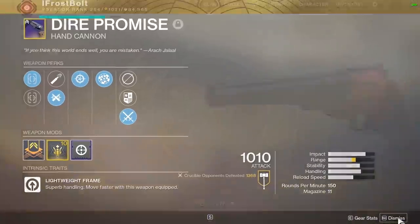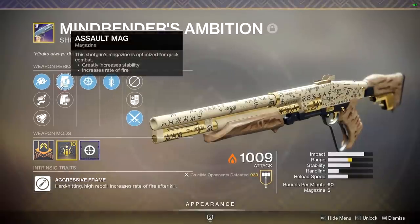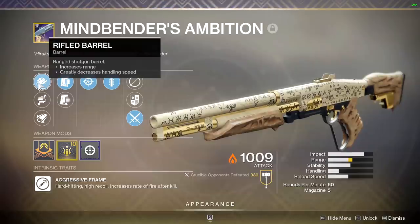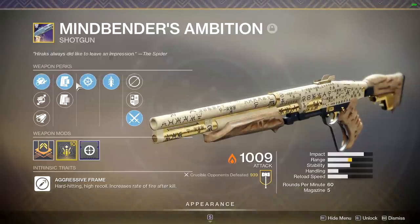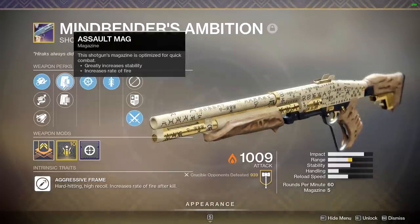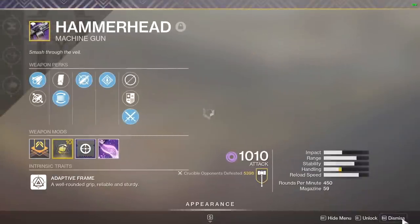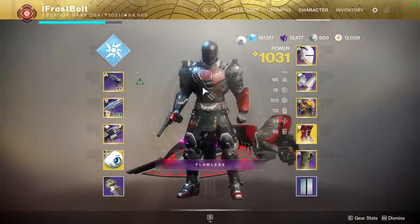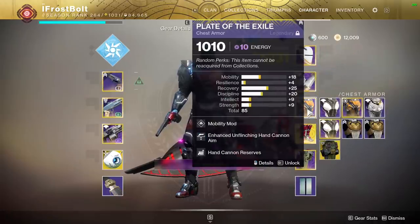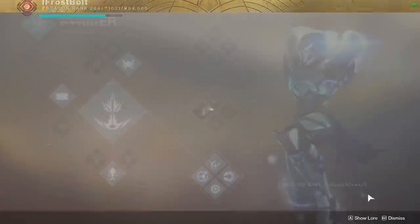Let's take a look at the rest of my loadout. I've got a pretty meta build here. I'm using Mind Bender's with Snapshot, Quick Draw, and Assault Mag. I'm opting for this roll over my other one that has Slide Shot and Quick Draw - I really like the snappiness and having Assault Mag to shoot faster helps me a lot in close range situations. I've got Hammerhead in case I pick up any power ammo, and the rest of my perks and mods help out the hand cannon build. I've got Dune Marchers for this one.